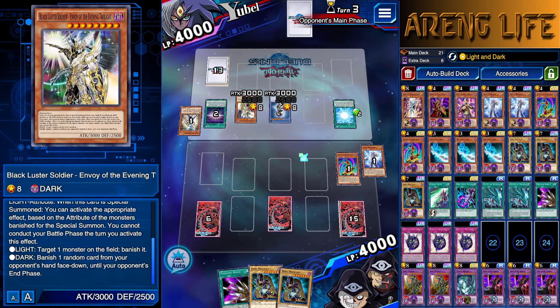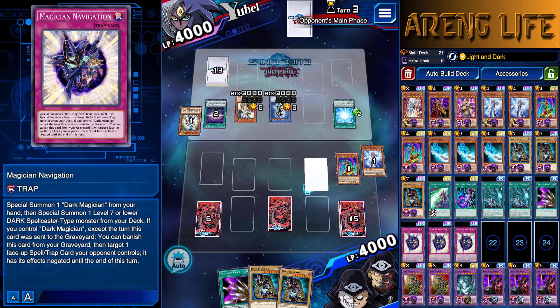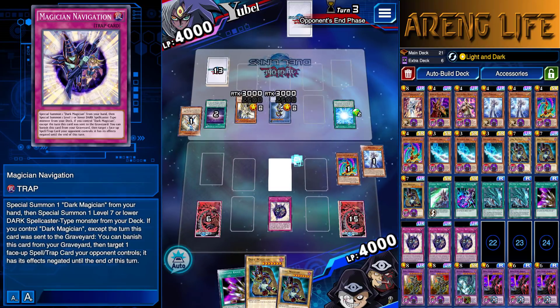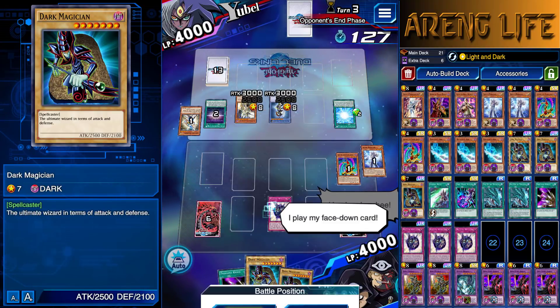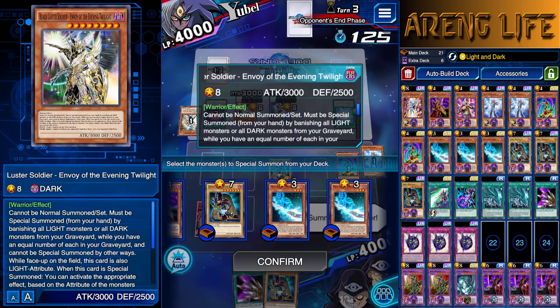I am slightly hesitant, but I kind of want to use Magician's Navigation — pull out a Dark Magician and another Dark Magician. He's about to end and he can't attack. I thought only one of these guys couldn't attack, but apparently both of them cannot attack. So if that's the case, then we're good — let's go ahead and get a free summon out here.